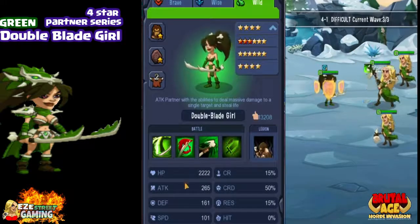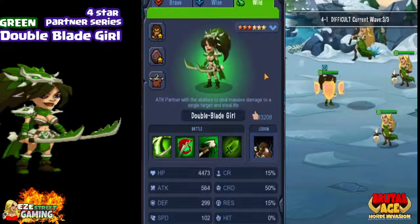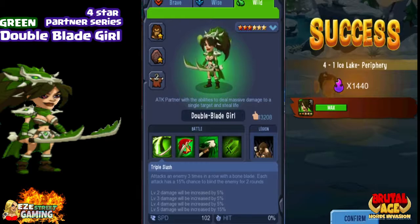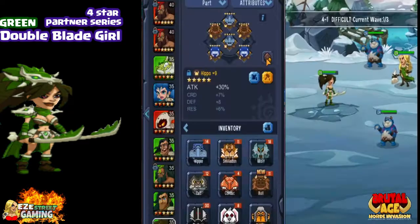You can see her basic stats here, but when she gets up to the six star third awakening, her stats go way up. Her first skill gets upgraded: it goes from attacking an enemy three times with a bone blade to the same attack where each hit has a 15% chance to blind the enemy for two rounds. Not a huge increase, but still something that can be really handy.